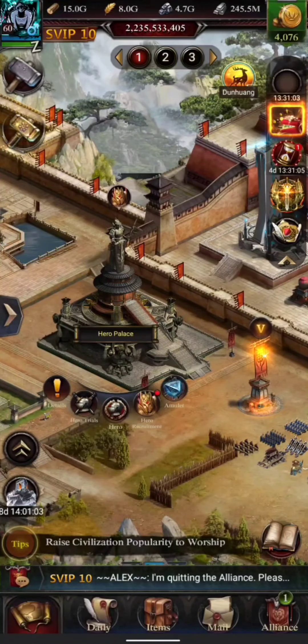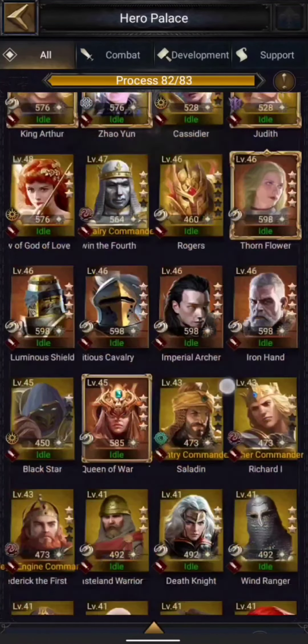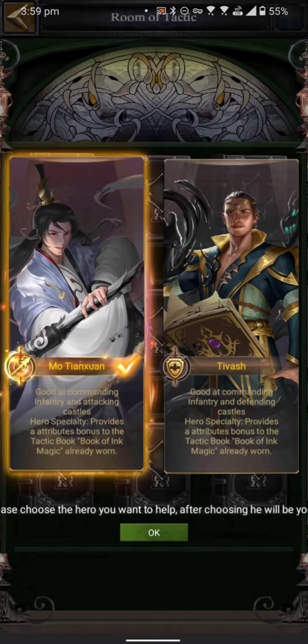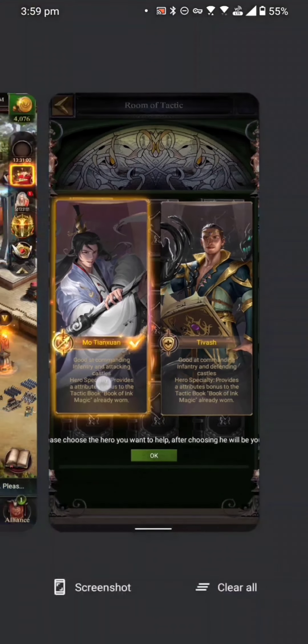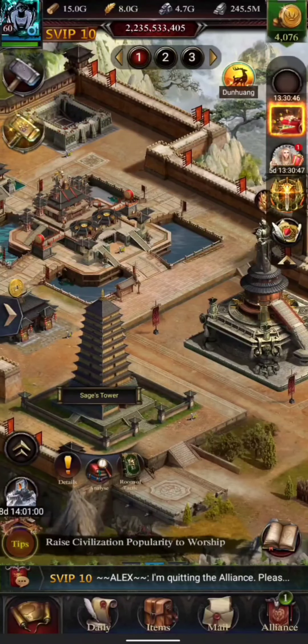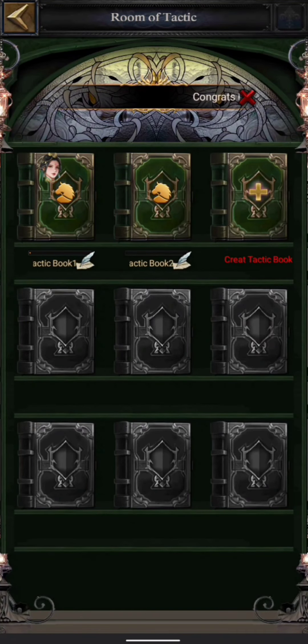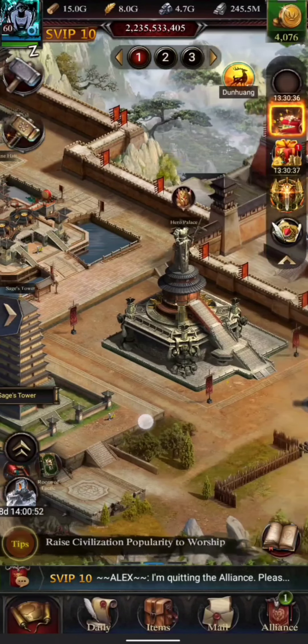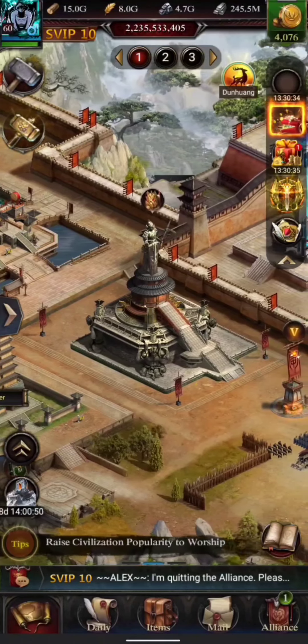Once the maintenance is done, you can come here and see that in the hero palace we have two heroes added. The game will prompt you to select one because the one you select you will get for free; the other one you may get in the future via recruitment cards. The second thing the game introduced is the new room of tactics, which you can find in your sage tower.